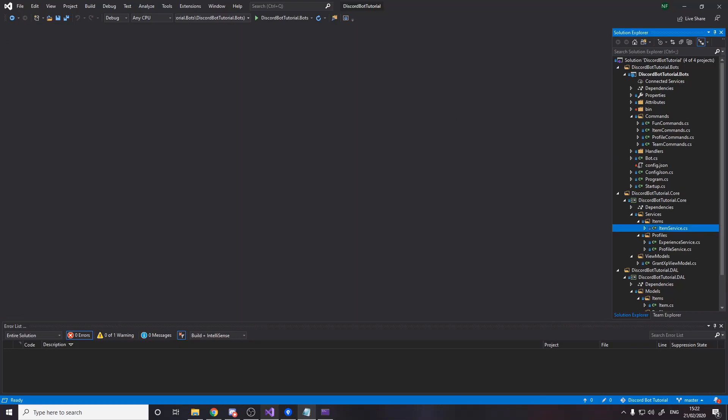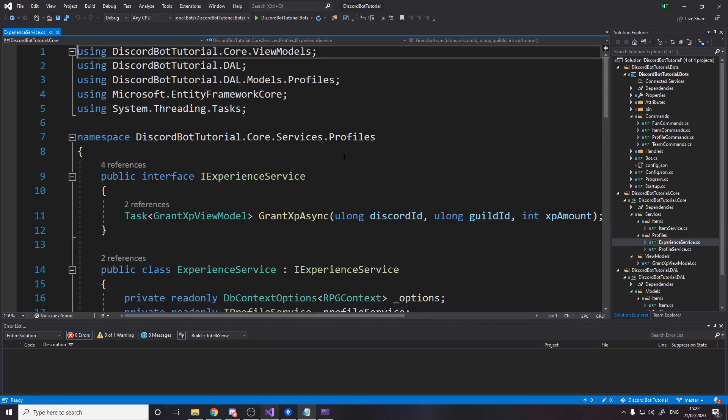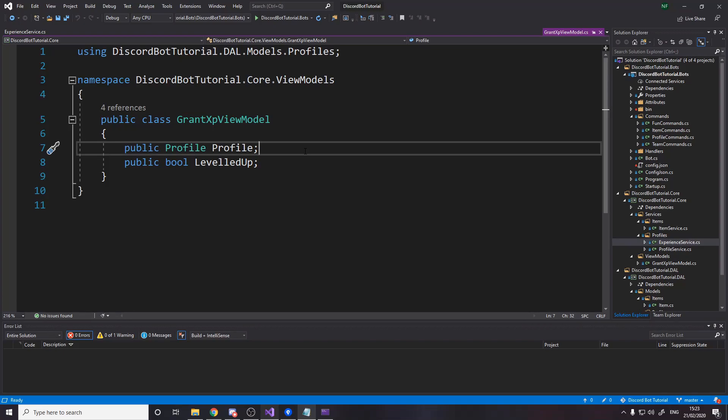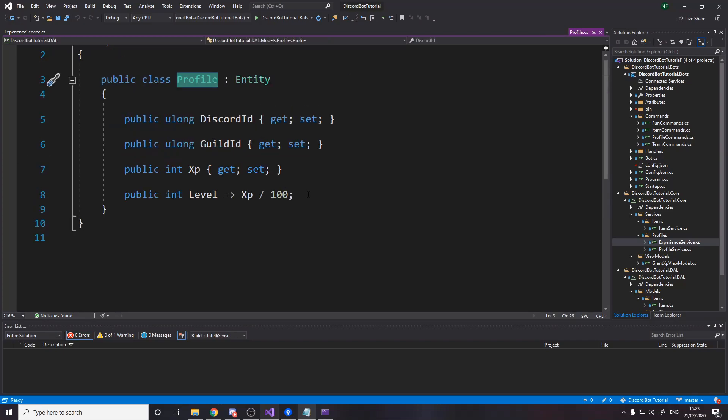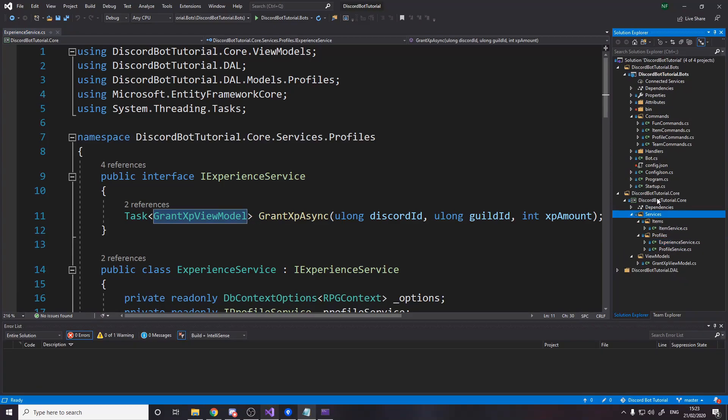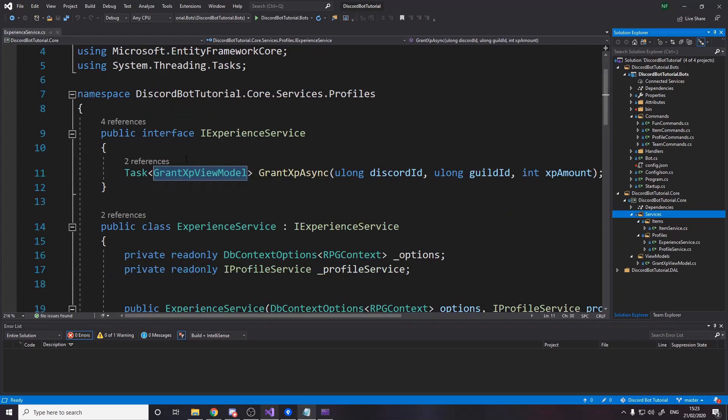Now let's move on to the experience service. As you can see over here, this is what we need to actually be granting XP — it's another service. It's a task because it's asynchronous, and we need to return a view model. The view model is effectively just some data we're getting back from this method. You could return a bool to say if you leveled up, but then you don't know what level they are now. You could return an integer for the level, but then you wouldn't know if they leveled up. So we just return this view model — we can access who leveled up, whether they leveled up, and grab the level from the profile.